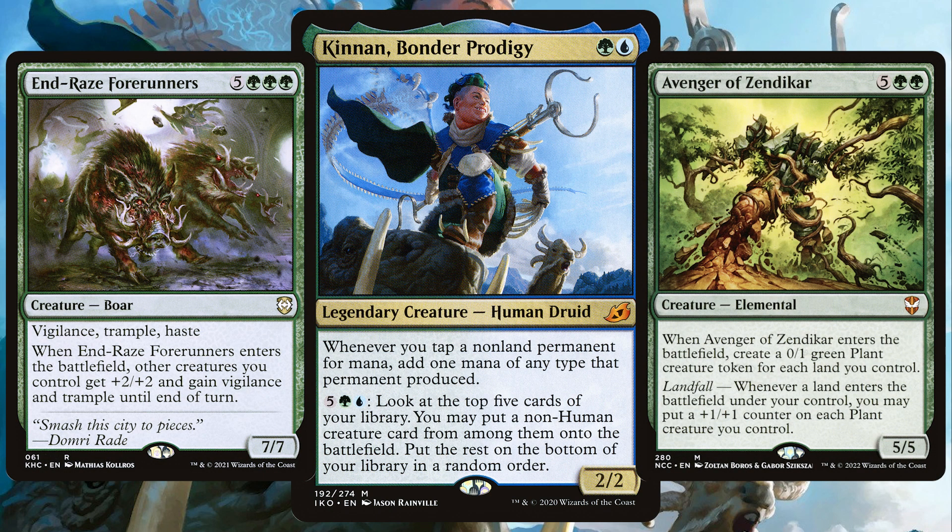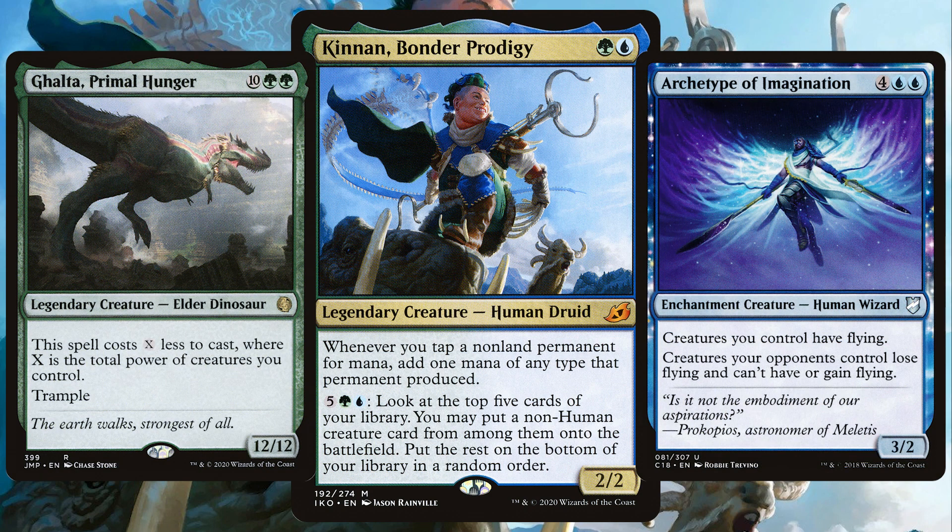With all that extra mana thanks to Kinnan's love of tappy double mana makers, throw in some big mana cards to get you ahead. Get the win and make all of your friends hate that 2/2 Human Druid.